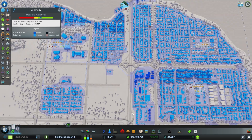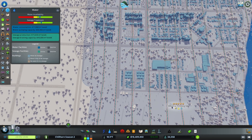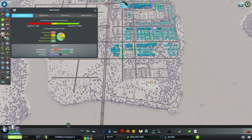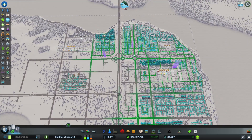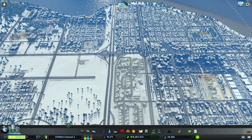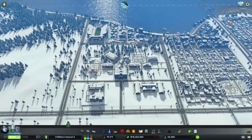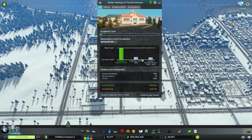Our basic needs: electricity's fine. We did talk about that last episode and I did end up adding in a geothermal plant in the oil area. Water we're good with, but today we're going to change that out. Education should be good. Garbage is good. The only problems we're having with healthcare are due to the traffic issues — we do see some backups and dead bodies because of traffic, but those tend to take care of themselves over time. Our income is outrageous right now. I was playing around with some of the policies in the college, trying to get it to populate more students.